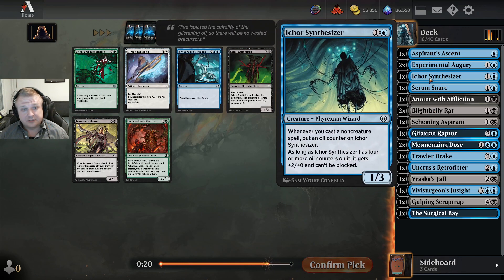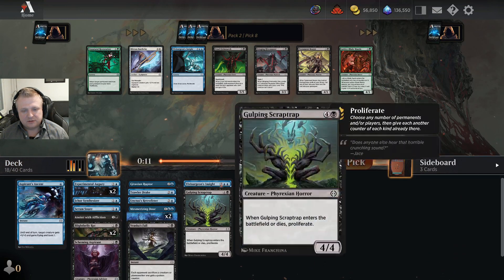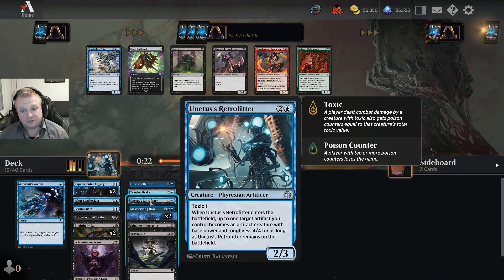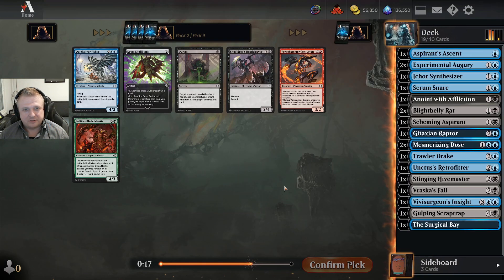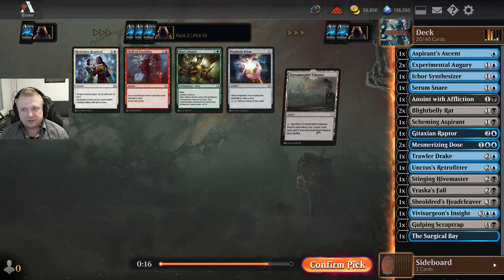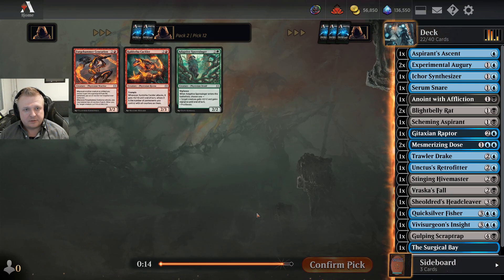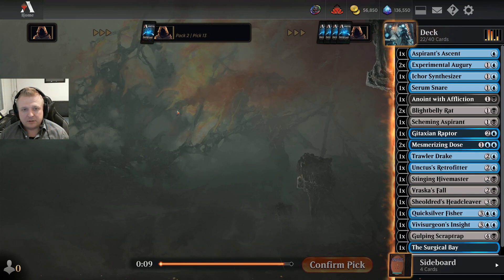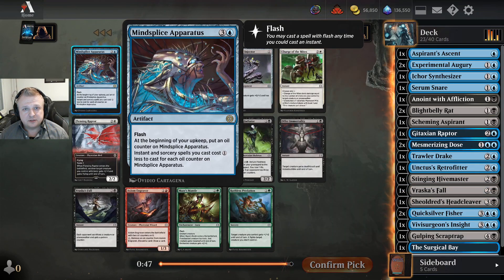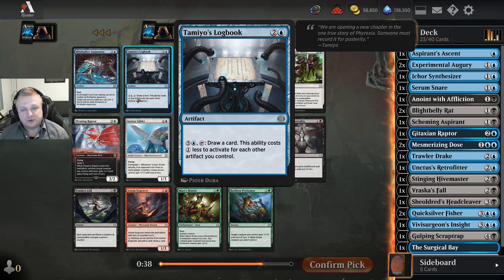In pack three I really want more Synthesizers. There's a six-drop that's okay-ish. I have some poison interest so I think I'll take the toxic creature. The Retrofitter is effectively a toxic-one creature too so I might play it for that reason, but I'm not sure. I'll take the toxic-two creature — maybe I'll have a poisoning plan here. I'll take the Expanse to fix mana over the Prism, and I guess I'll take the Fissure here. There's nothing interesting left. I'm not playing all those five-drops but I'll note them.